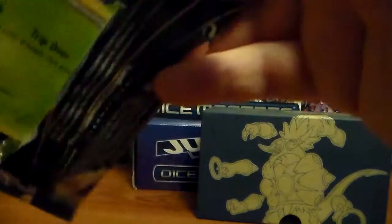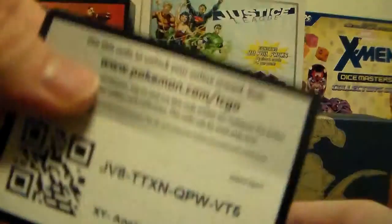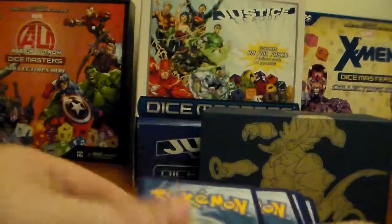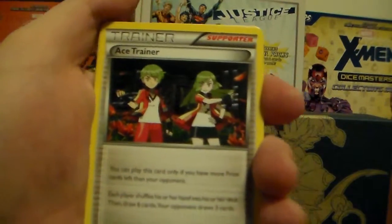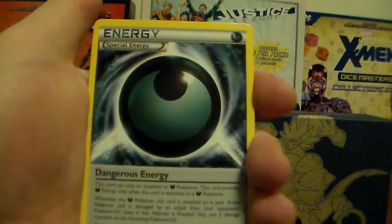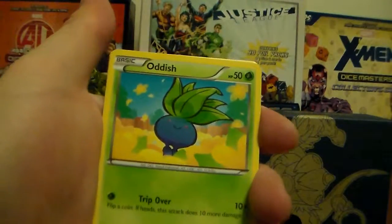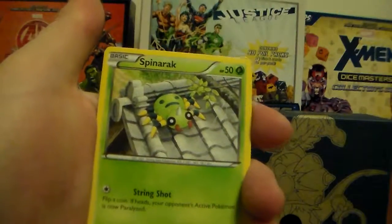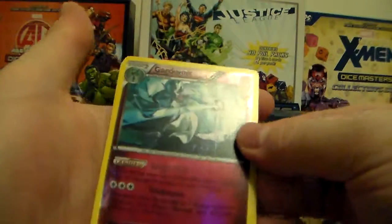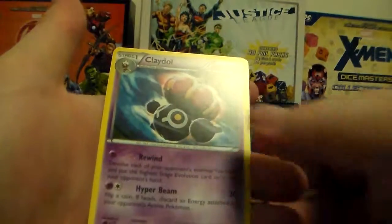Hoopa on the pack back. Got Ace Trainer, Dangerous Energy, Tangela, Oddish, Ralts, Magikarp, Nyalf, Spinarak, and then a Gardevoir Reverse Holographic — which is a rare — and a Claydol, regular rare.